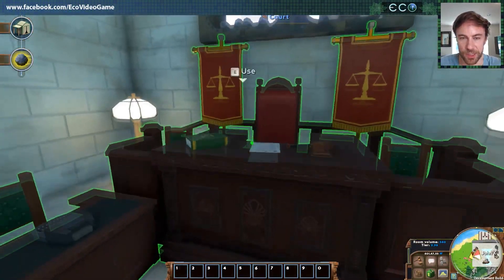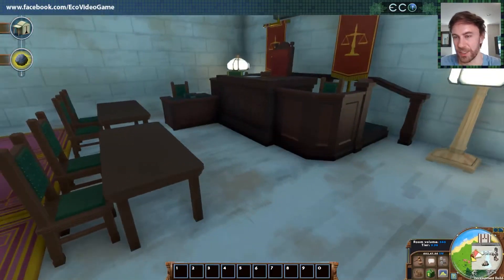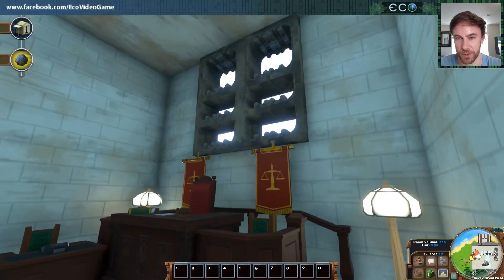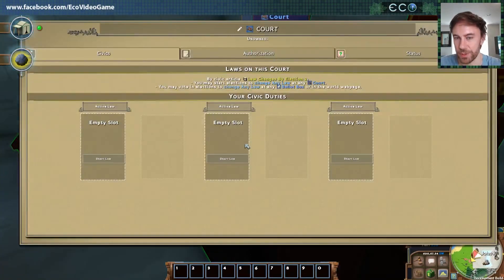So here's the court — this is an object where you can have laws. You build one of these, you put it in a building underneath the requirements, and then you can create three laws on it. If you open up this court, you can see there are three slots where we can add laws. Right now they're all empty.